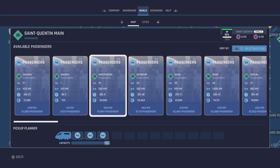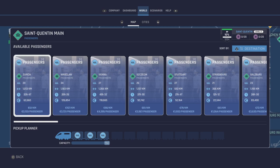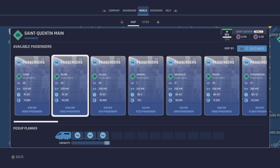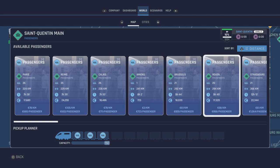These are the passengers at this station, St. Quentin, Maine - these are the routes people want to go to. So if we sort by distance, pressing down on the D-pad, we can sort this to the closest station. The closest one is Paris, then Reims - I don't know how to pronounce that, sorry - and Calais. We can see now at St. Quentin, Maine we've got 26 passengers wanting to go to Paris, 35 passengers wanting to go to Reims, and so on.